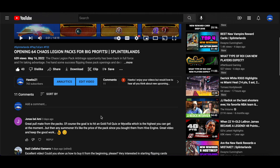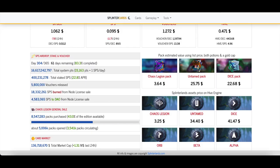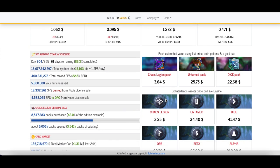These are tools you should hopefully already be using. First thing I do is start at splintercards.com. Right on the home page there are two key numbers: the Chaos Legion cost on Hive Engine — basically what you can buy it for on the secondary market, which is $3.25 right now — and the pack estimated value, which is how much each pack's contents are expected to be worth. With both potions, each Chaos Legion pack averages $3.64.